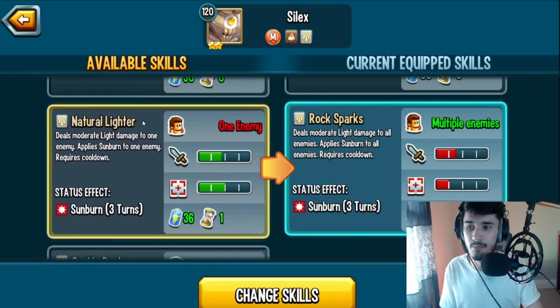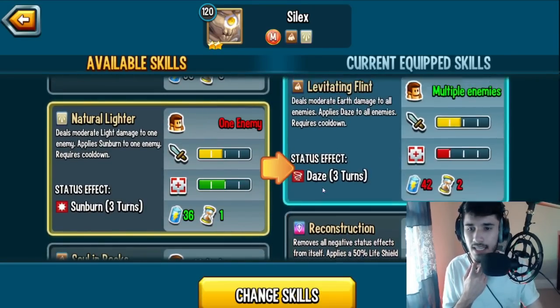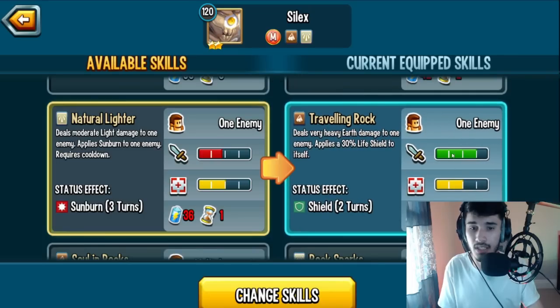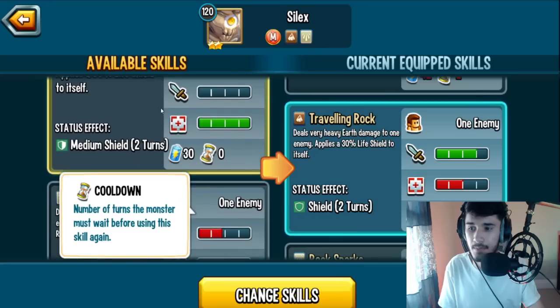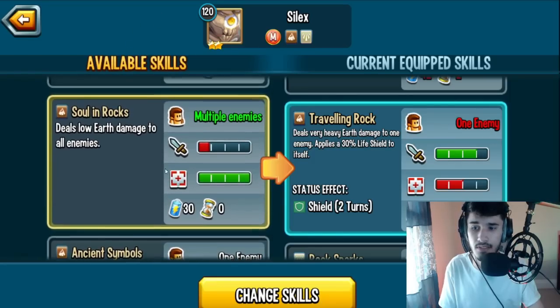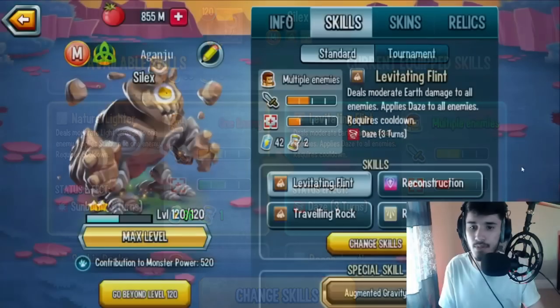He's kind of like a tank mixed with a bunch of damage skills — it's actually not that bad. Look at the damage output on Traveling Rock, and it's a spammable skill. The 50% life shield is also spammable if you want to run him as a tank. He also has Natural Lighter, a moderate Light damage skill that applies sunburn. It's really up to you whether you want to run this monster as a tank or an attacker.